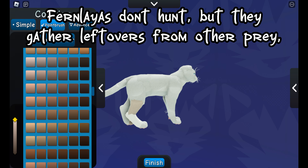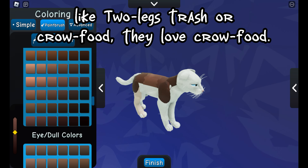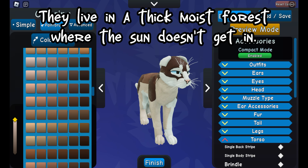Fernleyas don't hunt, but they gather leftovers from other prey — like two-legs' trash or crow food. They love crow food. They live in a thick moist forest where the sun doesn't get in.